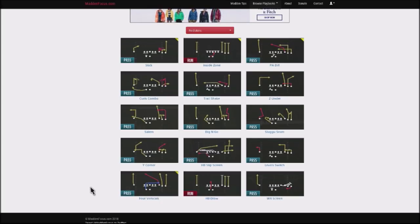These plays are also in the Rams playbook, so if you use Redskins or Rams you can pretty much find these. The plays we're going to be using in this scheme are going to be the Sluggo Seam, Salem, and then Z-Under. These are going to be the three plays that we're going to build out in this scheme.